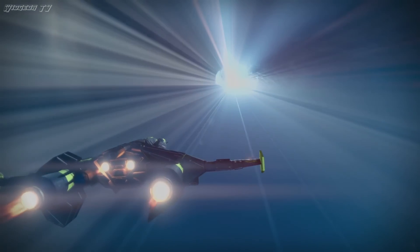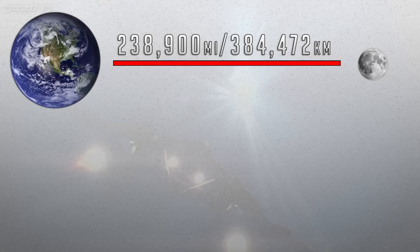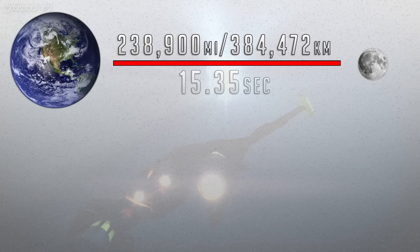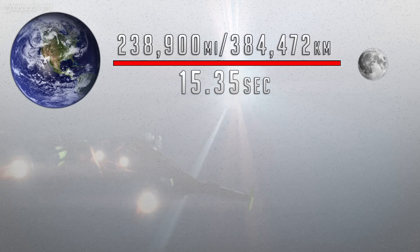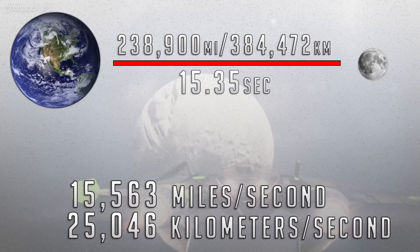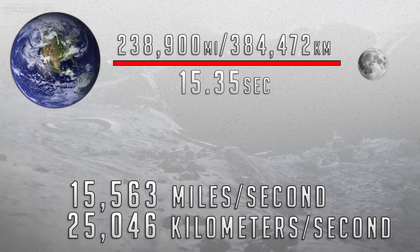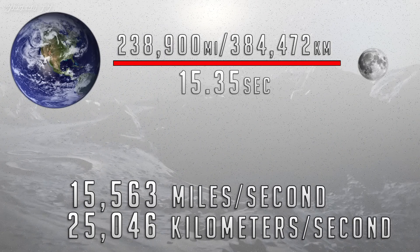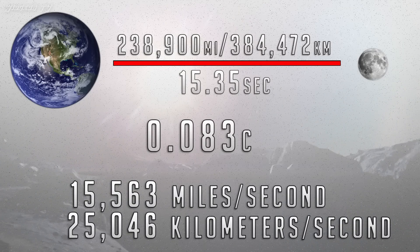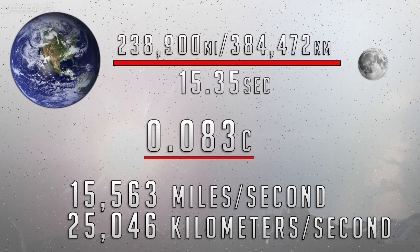Let's start with a journey from Earth to the Moon. The Earth and the Moon are on average 238,900 miles apart, and after averaging out three trips it took me 15.35 seconds, which works out to 15,563 miles per second. That's very quick, but is it faster than light? No — the speed of light is 186,282 miles per second, so this trip isn't even one-tenth the speed of light.